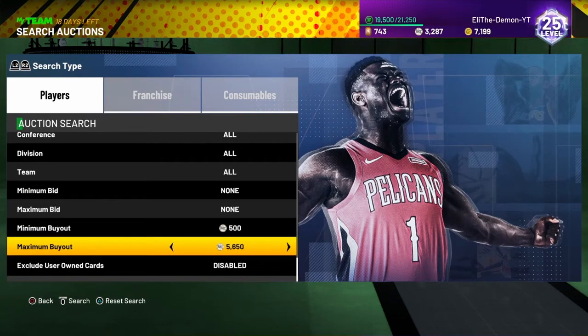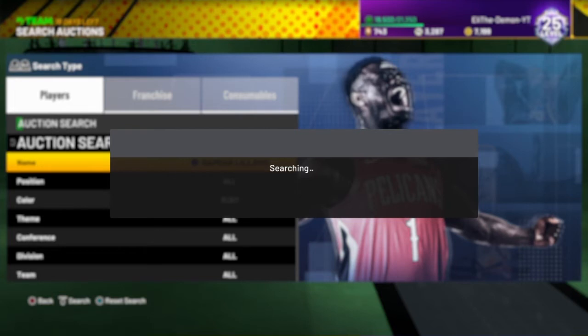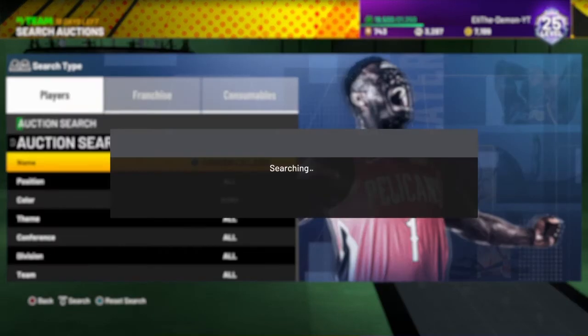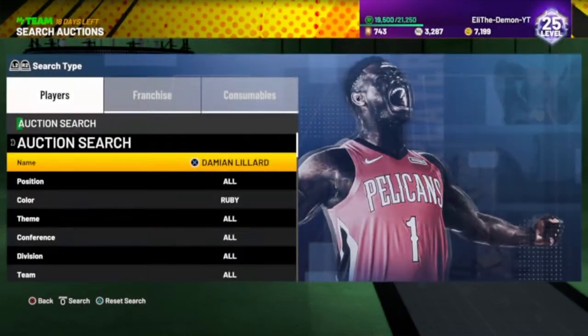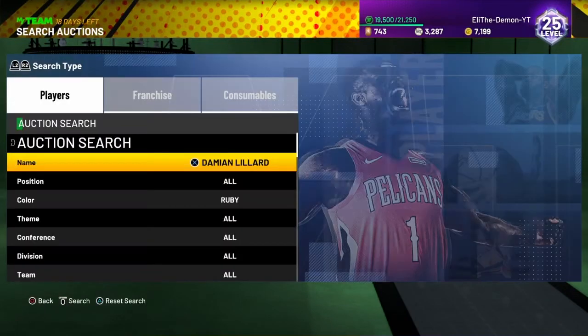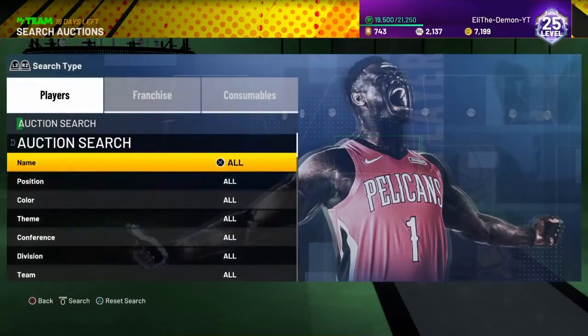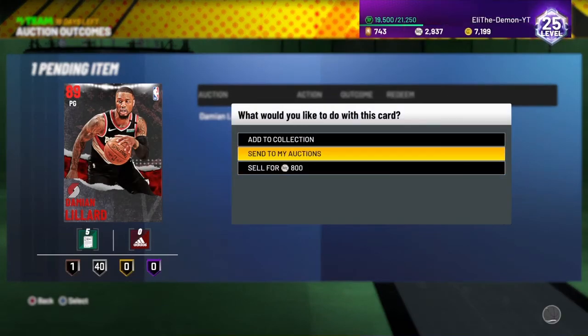I'm getting this Galaxy Donovan Mitchell for sure. Like and subscribe if this method works for y'all — this is a good way to get your MT. He is cheap — $2,000. Put the bid to at least $1,500. Anything lower than $1,500 is a snipe for Damien Leonard. Let's see if I can snipe — and there you go, I just sniped them! Easy snipes. Easy snipes, let's get it.